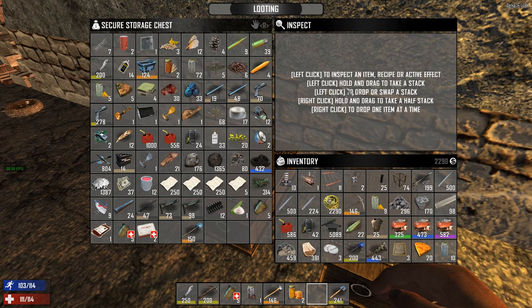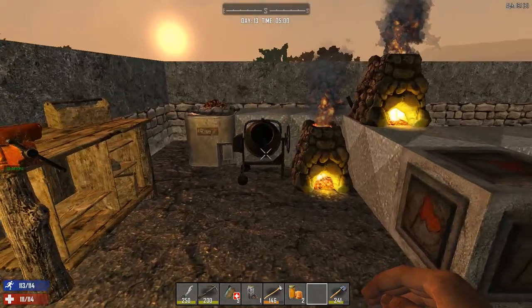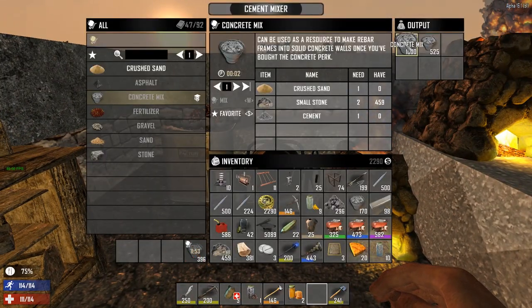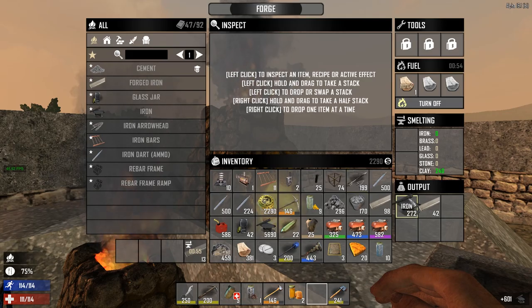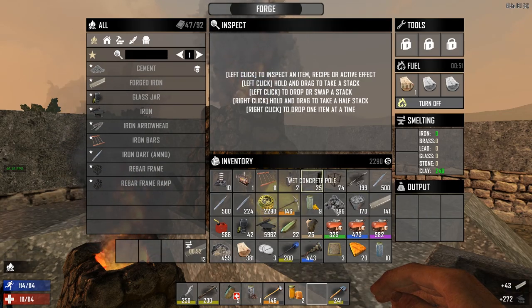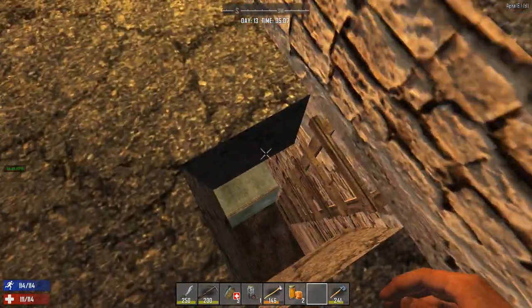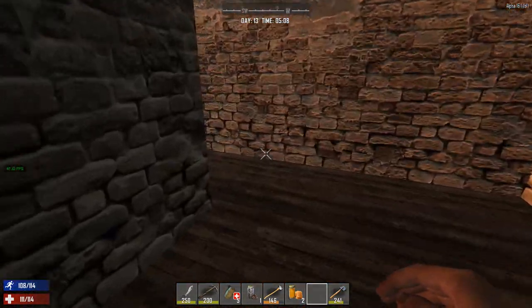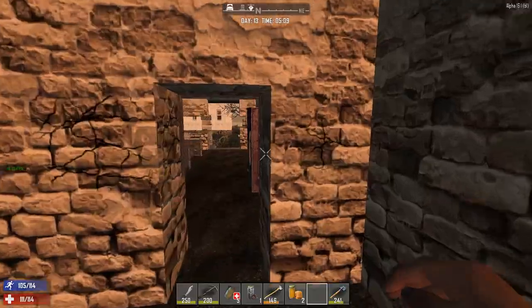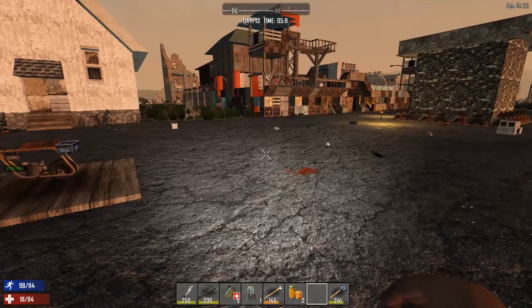I've done some grinding off camera - pause the video if you want to look at this stuff because it's pretty epic. I got some more cement, I've got some stuff being cooked in, I've got quite a lot of iron, I've made a bunch of iron darts. We're going to take all this stuff over to the base, do some looting, and I'll show you how to get some steel. If you haven't been enjoying the video please remember to uncage that like button, and if you're new here please subscribe for more daily videos.